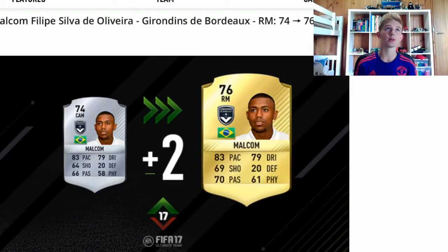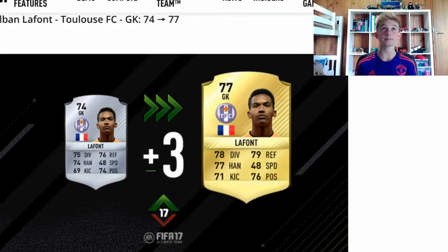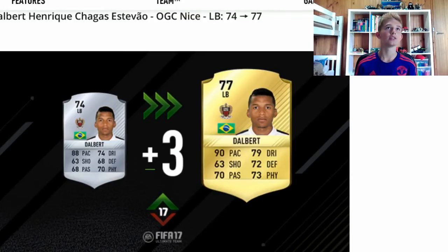Next is another silver that's probably worth something — Malcolm. He's gone to a right mid from a CAM to a 76, and he's had plus 5 shooting, 4 passing, and 3 physicals. A pretty good card, just a cheap one for next FIFA I guess. Next player is Lafont. He was worth something — he's gone to a 77, so a plus 3. He's had a plus 3 diving, plus 3 reflexes, plus 3 handling, and 2 kicking.